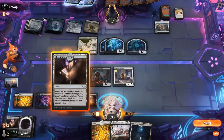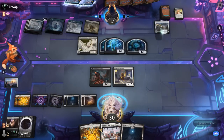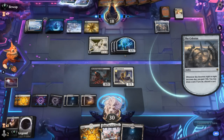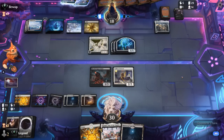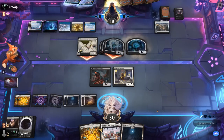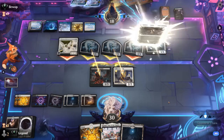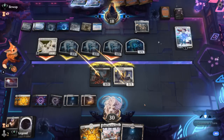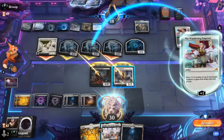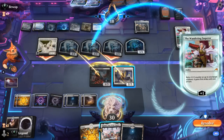Liliana could maybe help pressure the opponent's hand, but now with all the 1/1 tokens the minus two is not too useful — the opponent is discarding Absence so they probably have answers to it anyway. The opponent attacks with the team — we'll line up some blocks. There's a Wandering Emperor. Could actually kill the token they're about to pump and keep Samurai around in case they have a Depopulate. Since we're at 30 life I don't feel too threatened by Architect killing us, so we'll save the Samurai.